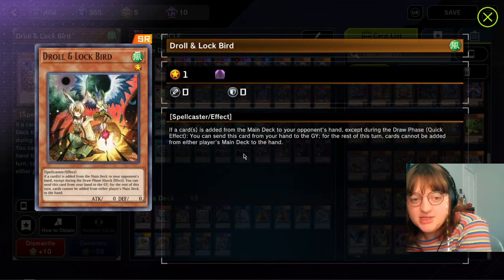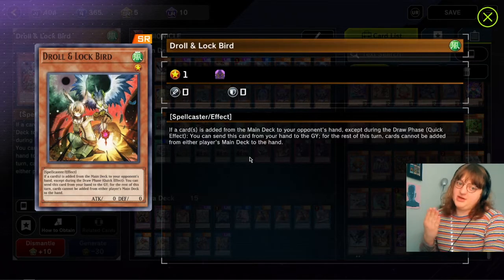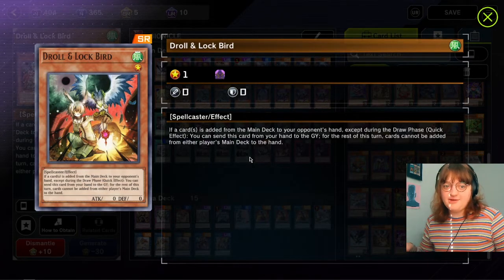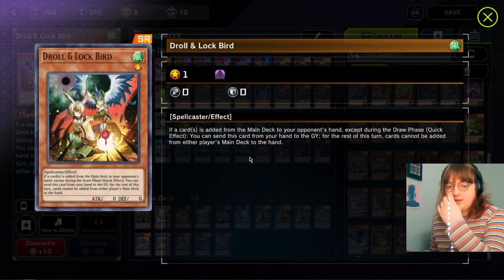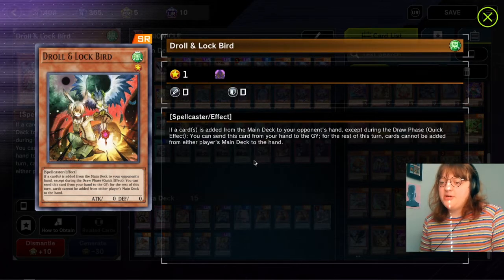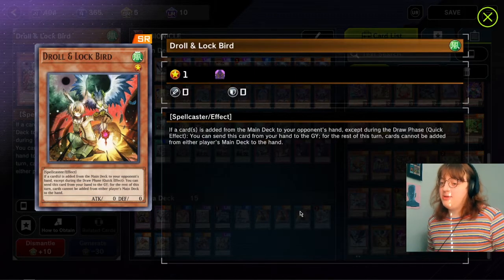Against Drytron specifically: every time they summon and send Benten, they need to add another fairy to their hand. If you Droll and Lock Bird Drytron after their first search, their combo is over - they cannot keep adding things from their deck to their hand. Against Eldlich though, unless you're playing a combo deck using Droll to counter their Maxx C, Droll and Lock Bird can be pretty dead.